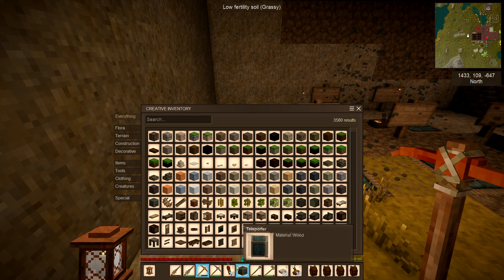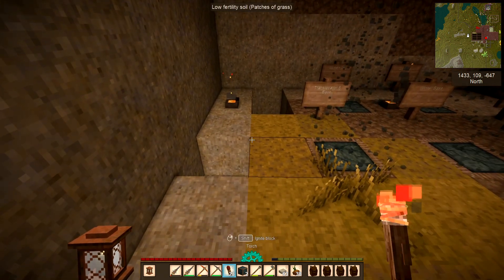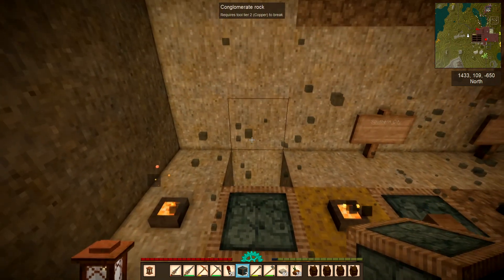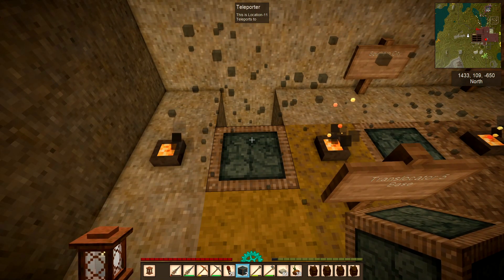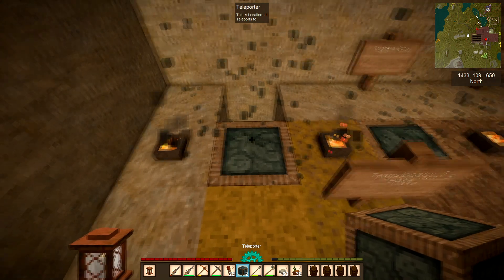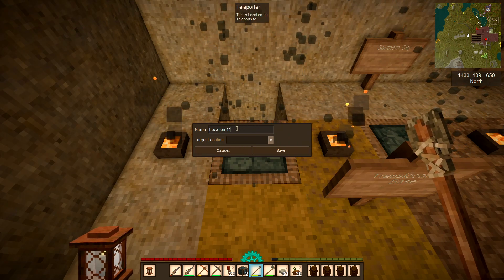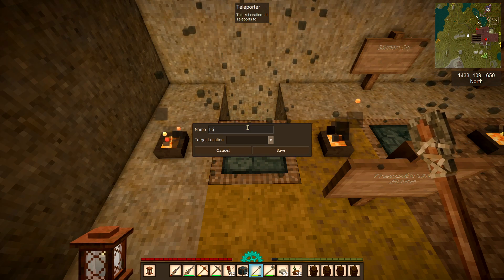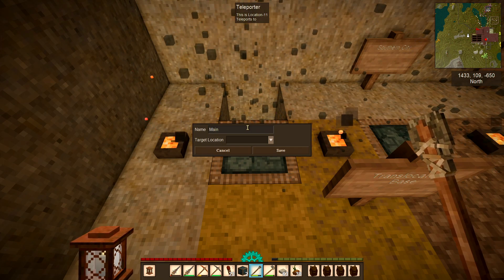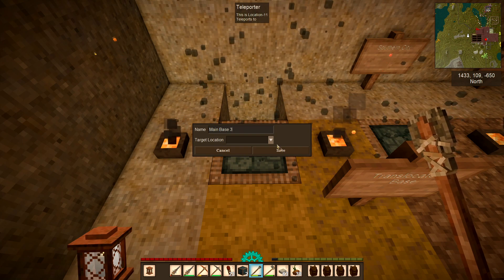When you press E, this whole new menu comes up, which is fabulously tempting. But what we're here to do is set up the teleporters. You'll need a couple of these. Just put them where you want them — that's the normal right-click to set it. Immediately it's got the particles over it and it says this is location 11. Press Shift and right-click to open it. I'm going to change this to 'Main Base 3' and then save it.